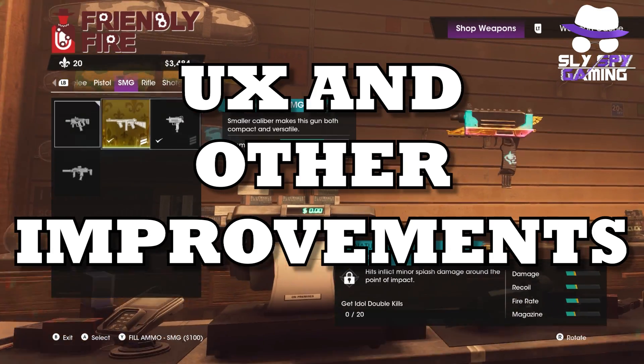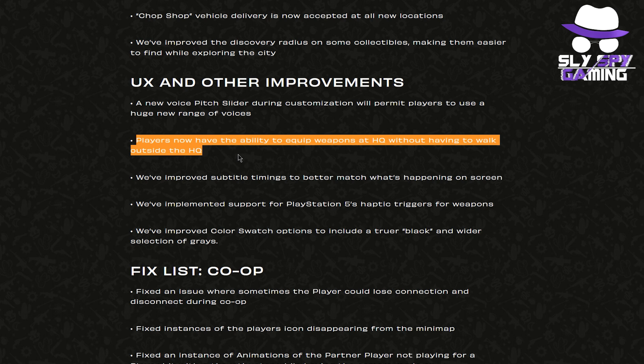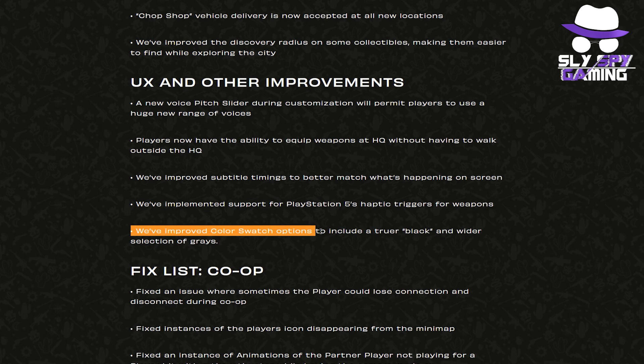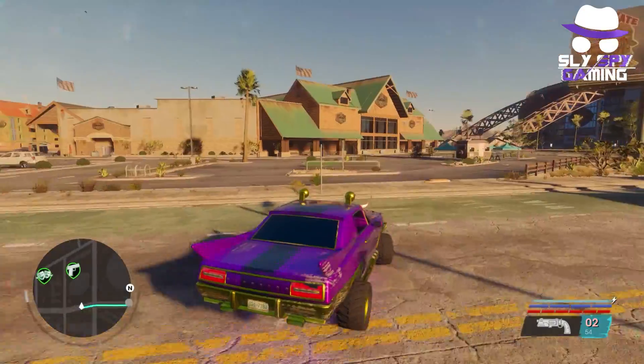Moving on to UX and other improvements: they've added new voice pitch sliders during customization, permitting players to use a huge new range of voices. Players now have the ability to equip weapons at HQ without having to walk outside. They've improved subtitle timing to better match what's on screen, implemented support for PlayStation 5's haptic triggers for weapons, and improved color swatch options to include a truer black and a wider selection of grays.